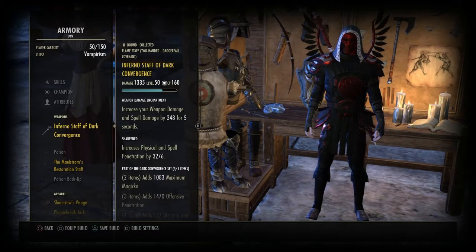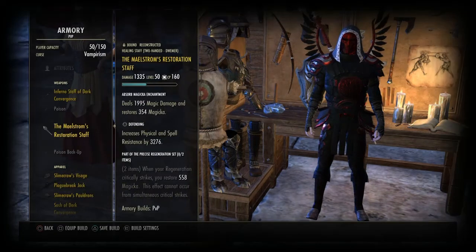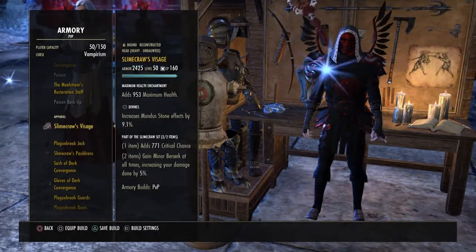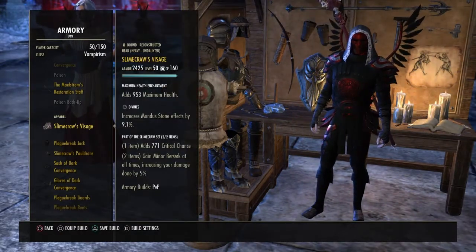For the inferno stuff, I'm using Dark Convergence. On my back bar I use the Maelstrom's restro stuff, and my boss piece is Slimeclaw. I use that in heavy as well.